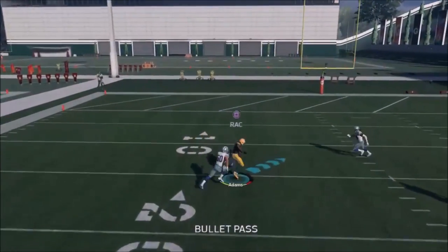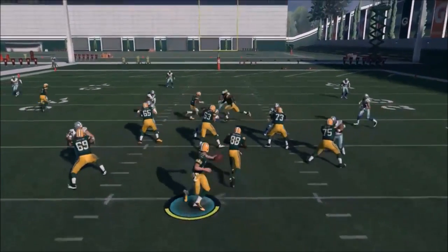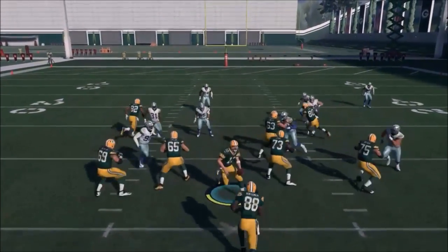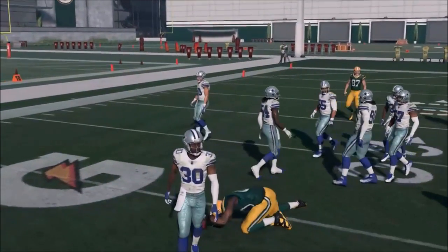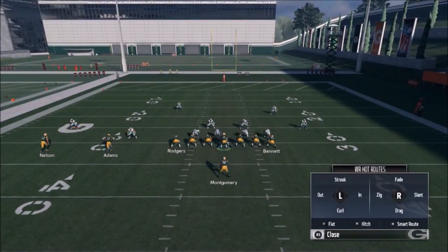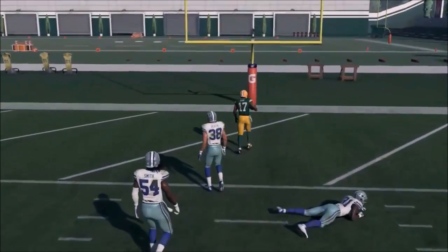I threw it in that window — I could have waited but they were really sending the heat. I tend to like play action because I run the ball a lot and it gets your user stuck in the middle of the field. You can run the full boot, but canceling the play action right after you snap the ball by hitting R2 is a good idea. I find that even if you cancel it right away, it still has the effect of play action. And we're going to rip that Cover 2 — touchdown, let's go!